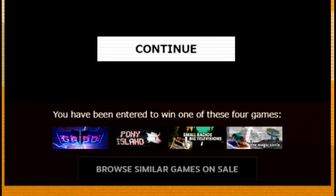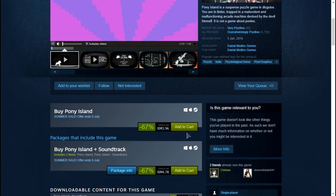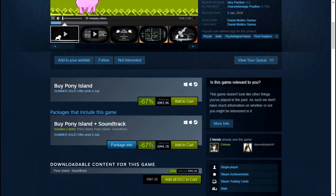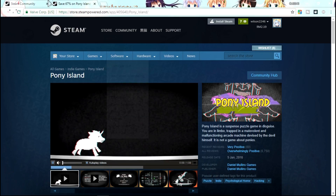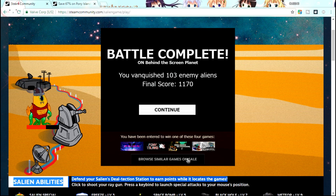I'm not sure if you can get the games or not, because every time when I click it will just go to the website. I'm not sure if you can get it for free or not, but it says you can — I don't know — 'You have entered to win one of these four games.'